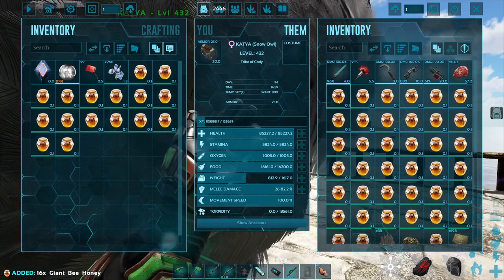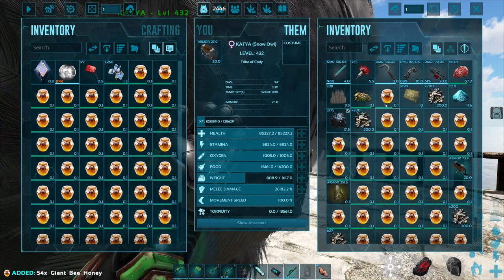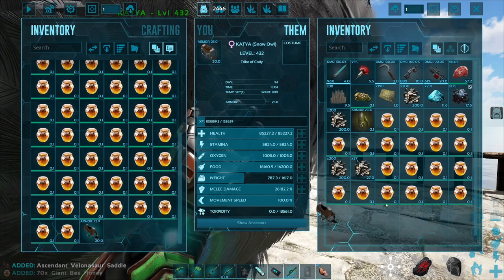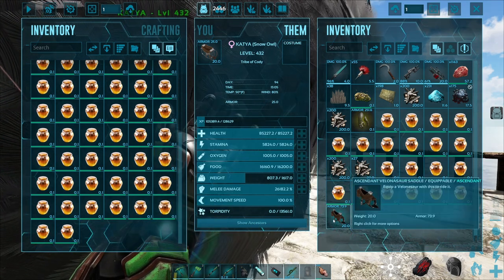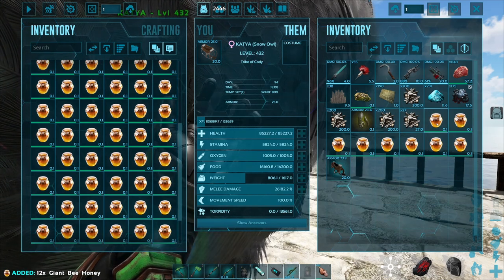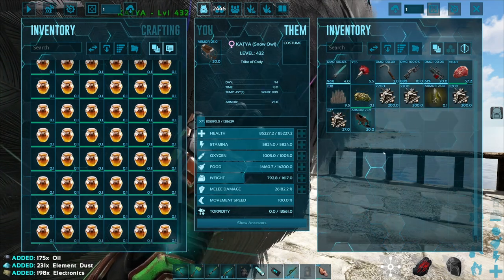We should have so much — I don't even know how many of these giant bee beehives we've gotten off camera. Look at this — we have so much stuff. We got an ascendant saddle with an armor rating of 73.9, a velonasaur saddle. I don't always stop for the drops, but I do stop from time to time.